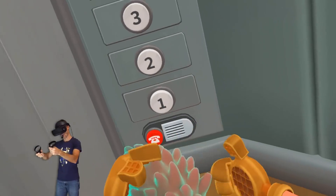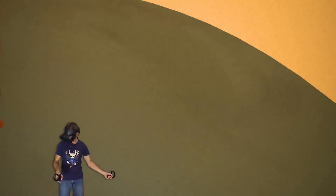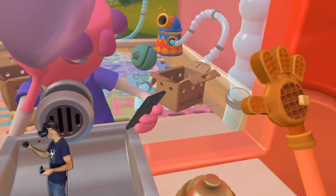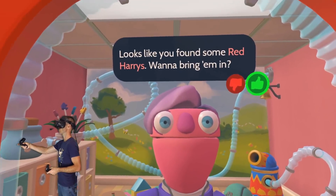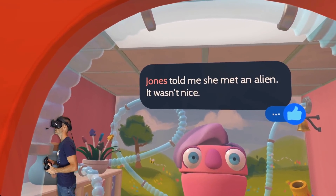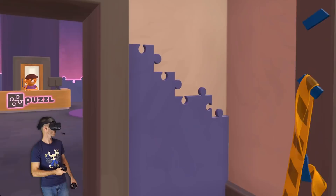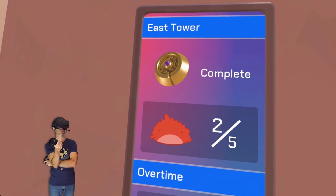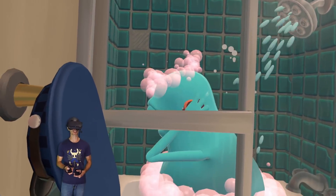Okay, we've got another one. I have an idea — go to floor four. I'm gonna see if this guy will take him. He won't take him, okay. Let's put him in there. I am here to deposit one red hairy. Looks like you found some red Harrys — well, I found one, just one. Tell me about Jones. Jones told me she met an alien and it wasn't nice. Bring back one more red Harry and I'll give you a new hand present. I want one!